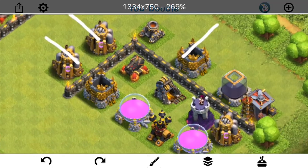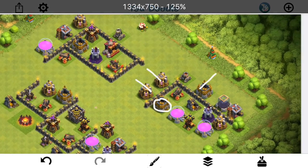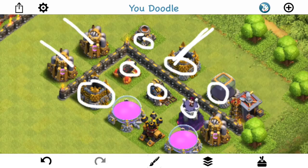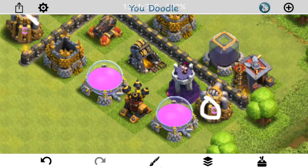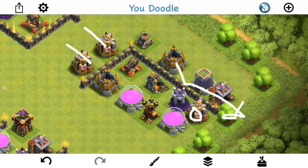What the attacker would have to do — assuming the gold storage can't be funneled — is drop her farther in the direction you want her to go, so the gold storage never crosses her mind. She takes out these three first, steps up for this next layer, and then if you funnel these two buildings, because she can't reach the gold storage from right here, the next closest building — if you do the pathing right — would be this elixir pump right here, and that'll draw her far enough that she's beyond the point of no return and continues in the right direction.